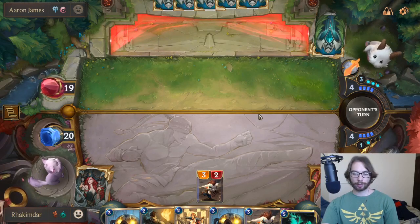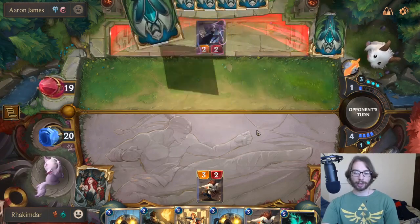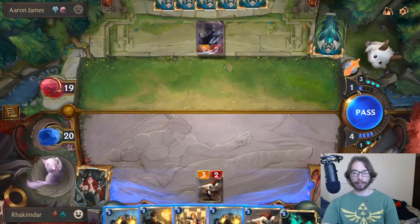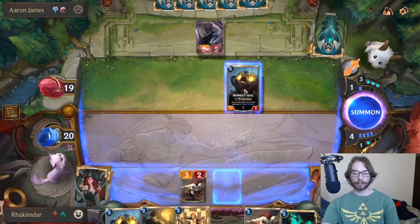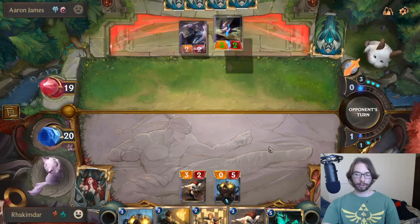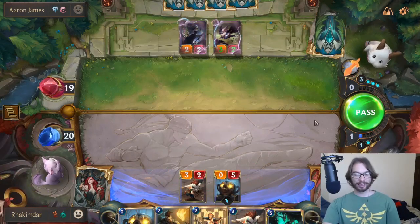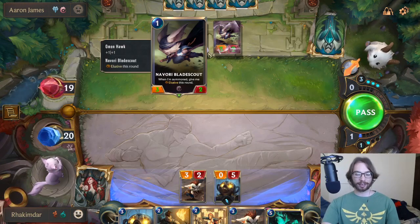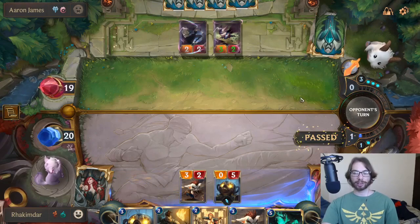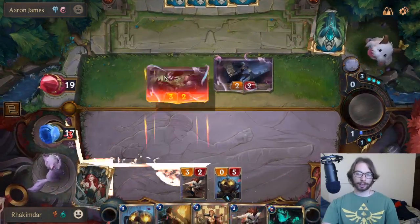Let's see what our opponent gives us. Shadow Assassin — that's a pretty high mana play, so I think we're kind of safe playing Monkey Idol. As I said, man, this card is so annoying to deal with. It's a one mana card but the way that the elusives play, you just get so much value out of that. I hate this card.